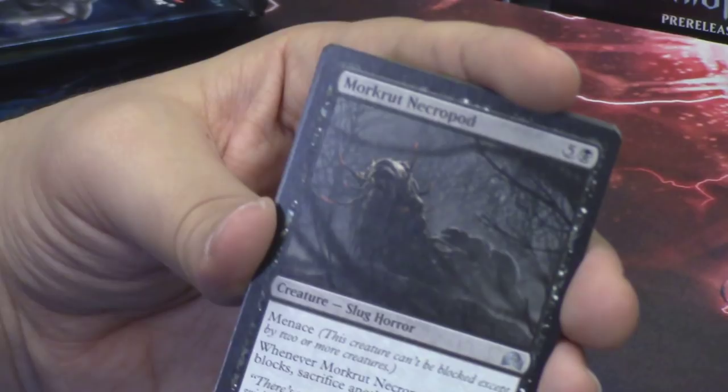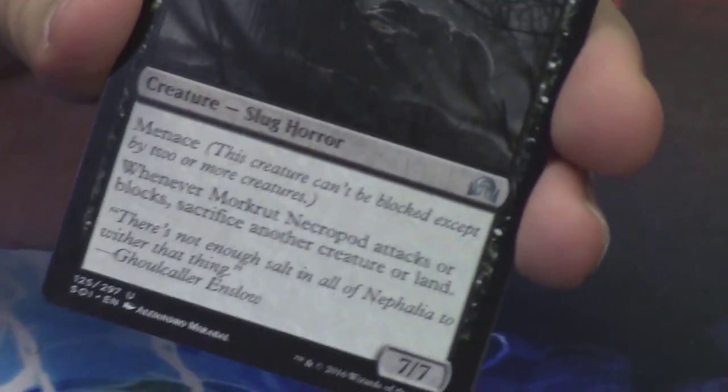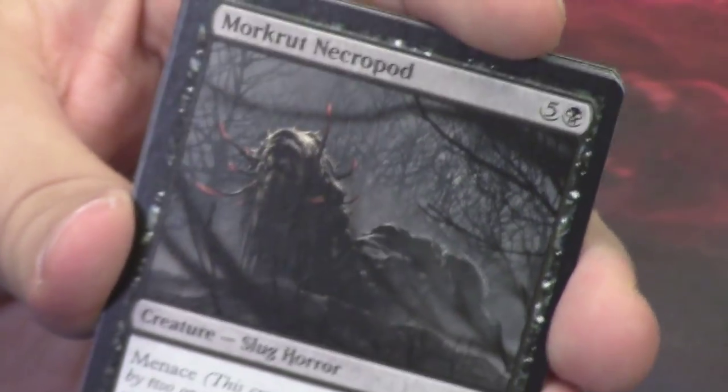We have the Morkrut Necropod — weird, but the art is awesome. It's a slug horror. So everything is turning into a horror: moles, slugs, all of it. Just so cool.